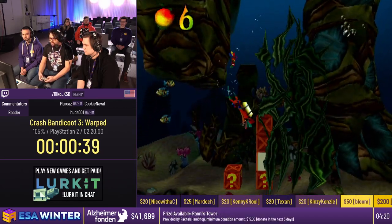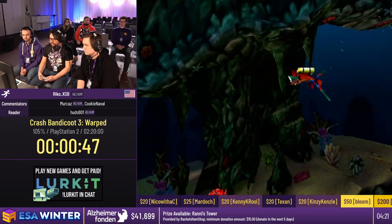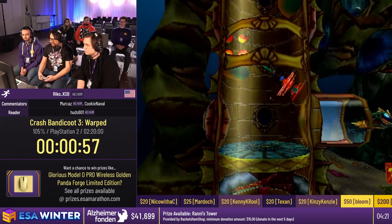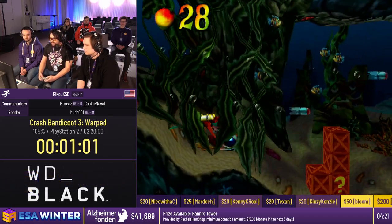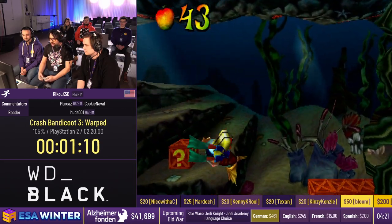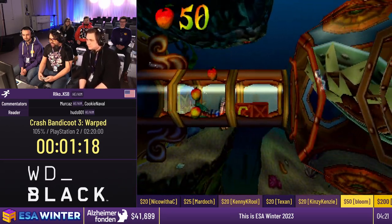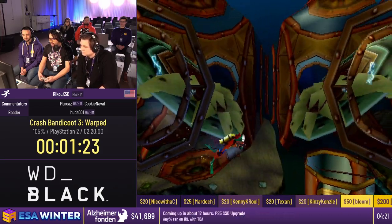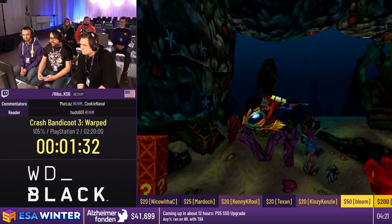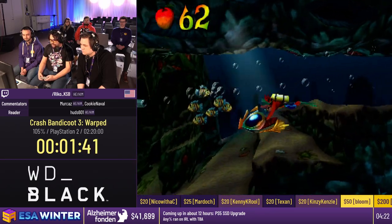This is the first of many vehicle levels. Crash 3 introduces a lot of vehicles compared to Crash 1 and 2 — about half of the game is vehicles. This is Under Pressure, the first of two scuba levels where you're swimming underwater. The movement tech here is basically mashing X to swim faster, and when you spin he also moves faster, so it's using both at the same time. There are some levels where we do a one-cycle, getting the gem and relic at the same time, which saves 5 to 15 seconds but is very risky.